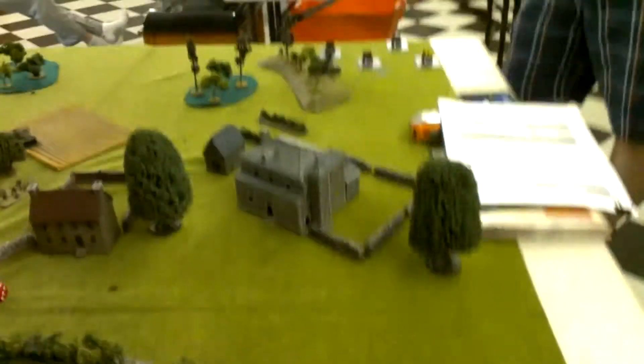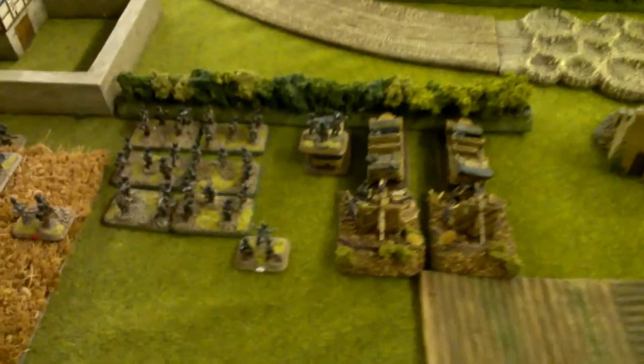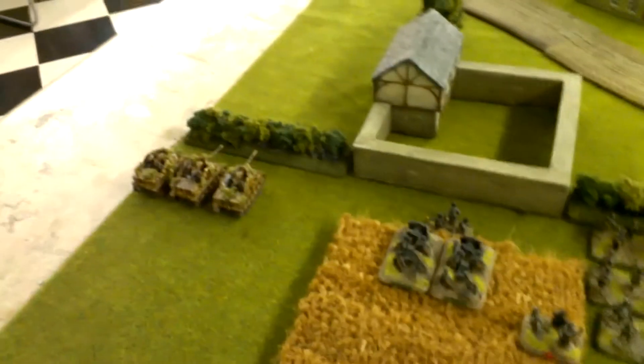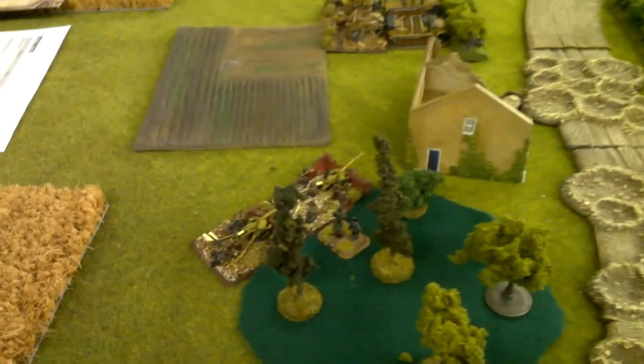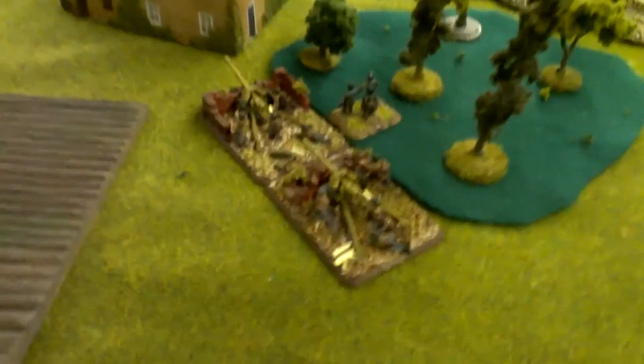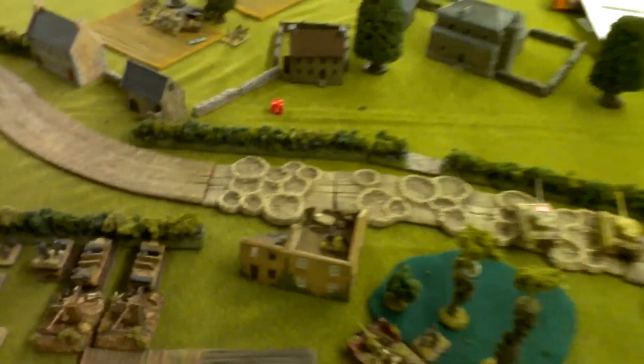End of turn one: Tigers moved up and took a couple of pot shots at an observer. I'm trying to keep my guns tucked away because those rocket batteries are the equivalent of 16 guns — he gets to throw a big template out there and catch everything underneath. He failed to range in, luckily for me, and failed to get reserves. I think this turn I'll push the right side and try to get the Tigers through. I've got a lot of guns to move, but the 88s at least have transports so once I hit the road I can move them quicker.